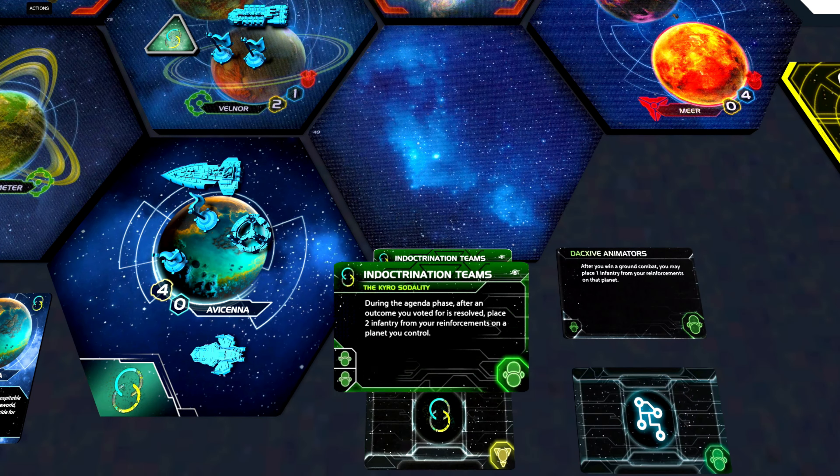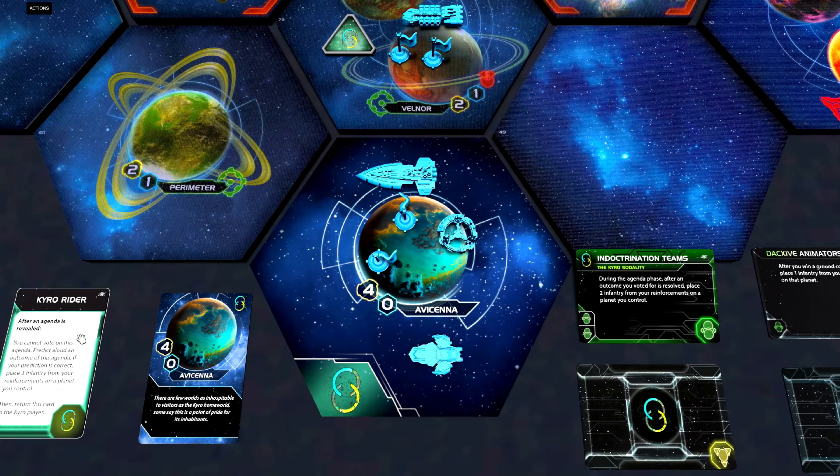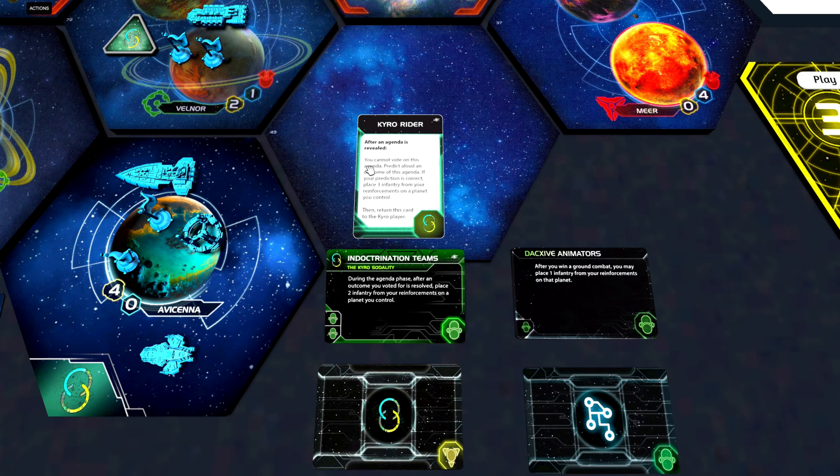Now let's have a look at our first faction tech, called Indoctrination Teams. It requires two green technologies, and says: during the agenda phase, after an outcome you voted for is resolved, place two infantry from your reinforcements on a planet you control. With this technology we could potentially get four infantry out in each agenda phase, which seems pretty strong. But I'm not sure it's really worth going for this technology — feel free to share your experience in the comments.